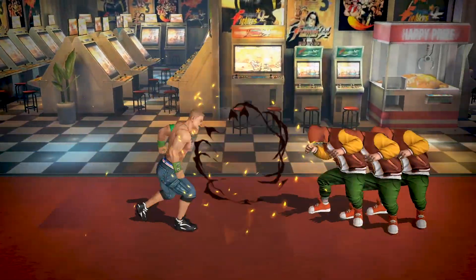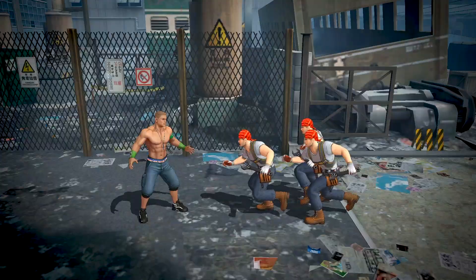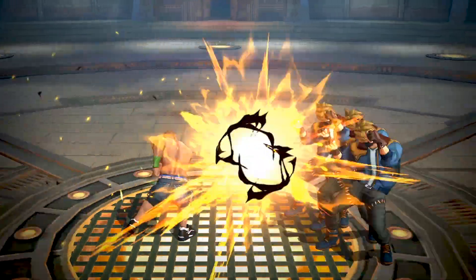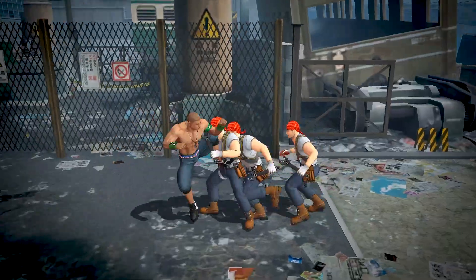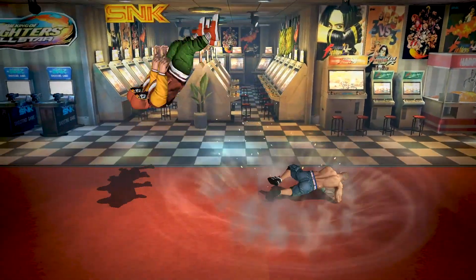One of John Cena's primary moves is the dropkick combo. John Cena starts by taunting his opponents and delivers a powerful lower body kick followed by two jaw-shattering punches. And to top it all off, John Cena unleashes a high-flying dropkick that sends his opponents flying through the air.